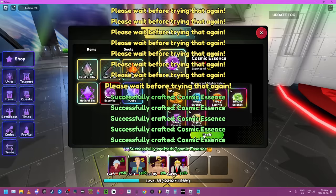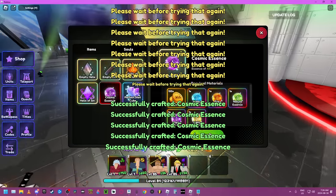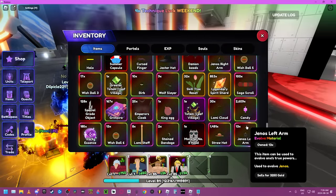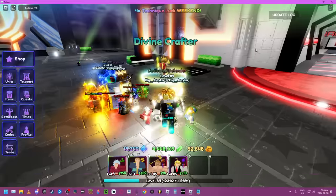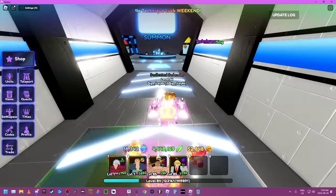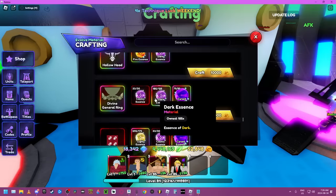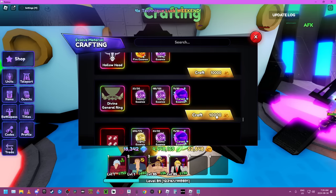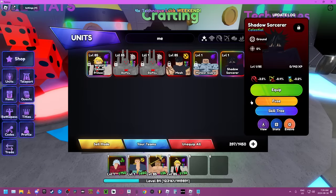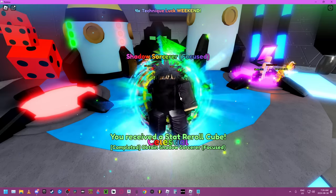We're just going to keep clicking. Yep, we're good. Let's go get the item — go over here and then craft. Then go over here, boom — evo — and we have all the items. Evolve him, bam.